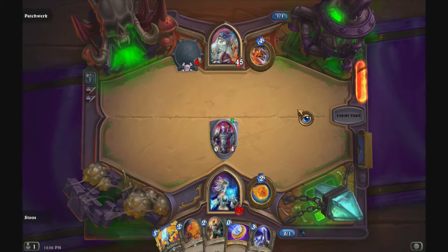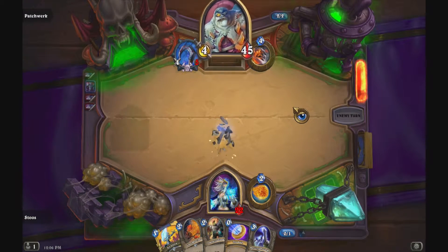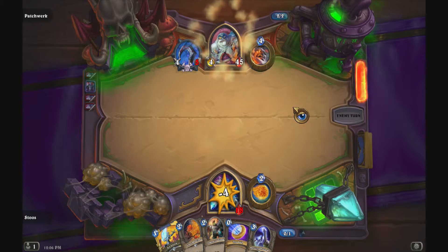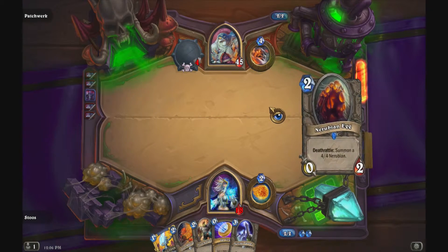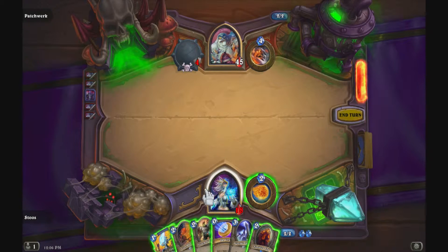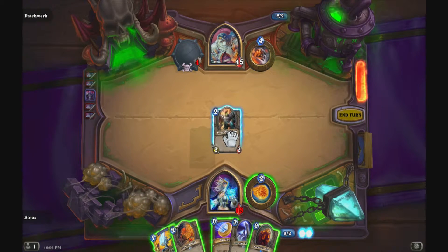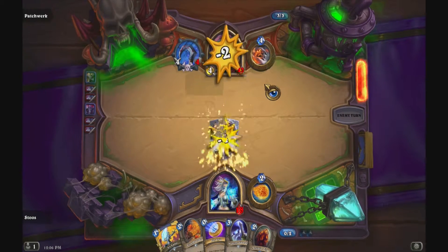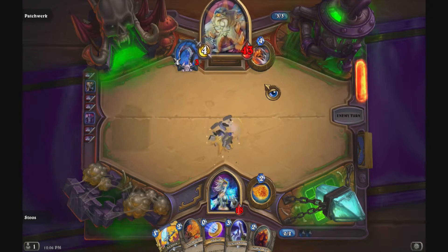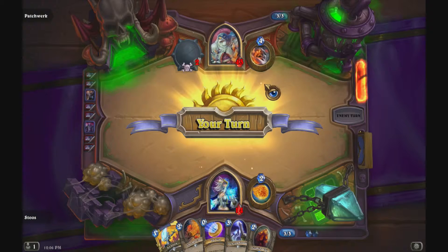He'll have four damage available to potentially two enemies at any time. So we'll put out a little taunt there to reduce the damage we take to our face to four, because this is about surviving. We don't mind taking damage, but we don't want to take all the damage. There's a little bit of incidental damage we do to him as he attacks our taunt minion — he takes two and then drops four damage on us.